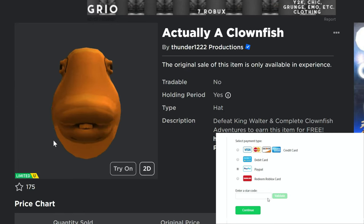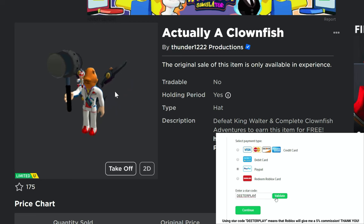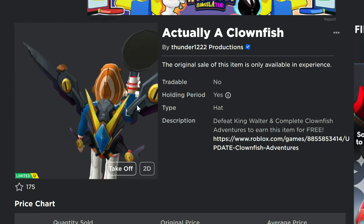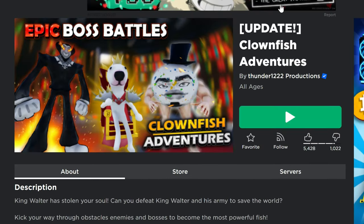Hey guys, we got another limited UGC item here for you guys to get today. This is actually called a clownfish — it's a clownfish head, pretty derpy looking. This game's actually kind of funny, kind of interesting. Got a kick out of it. It's called Clownfish Adventures.